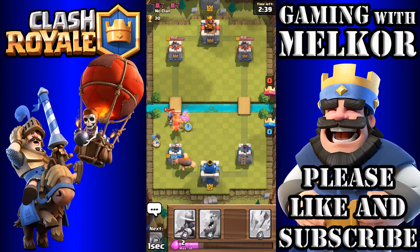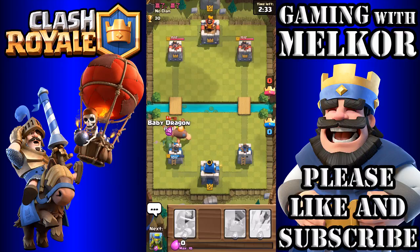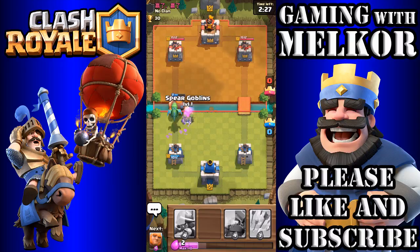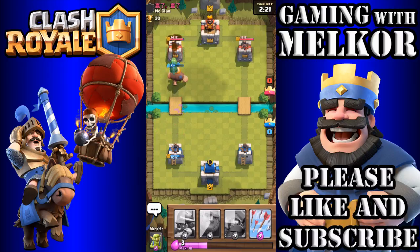We're going to drop the Bomber down to take out those — very well played here by this opponent who does appear to know what he's doing. Our Baby Dragon is going to take those down, then we're going to drop our Spear Goblins behind our Giant. Oh, those Arrows! But luckily our Dragon is going to get to that tower.